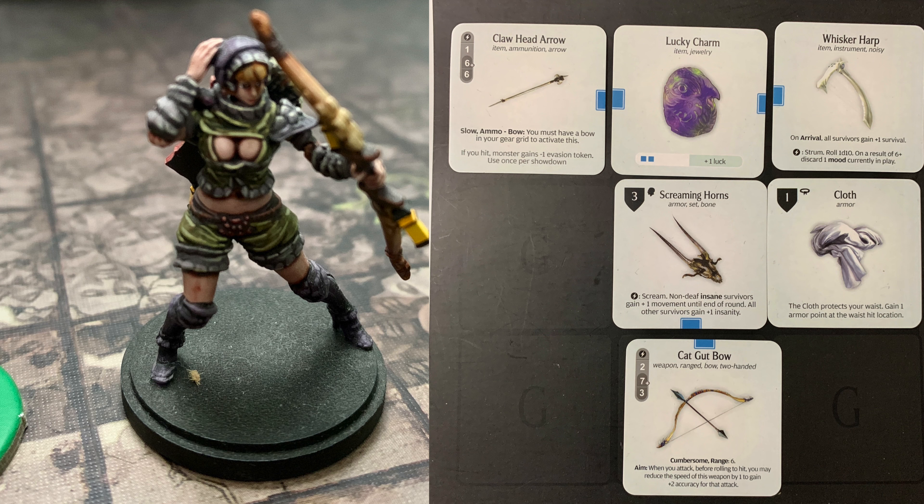The Whisker Harp has been very useful against the White Lion and the Antelope previously. On arrival, all survivors gain plus one survival — which I just realized I hadn't added yet, so Douala is actually going to have 6 survival, and so will the others, though Ellen is already at her 7 survival limit. The Whisker Harp also has Strum: roll 1d10, on a 6+ discard one mood currently in play.